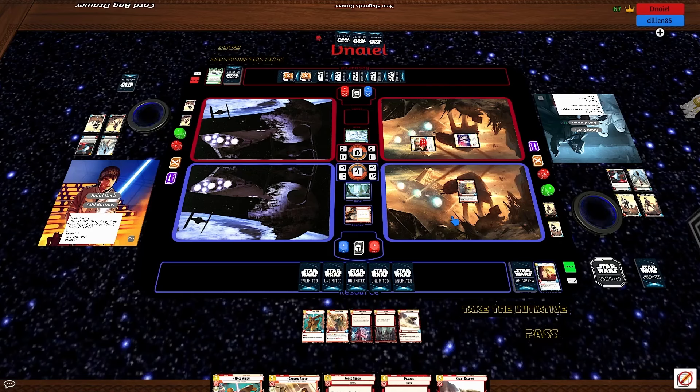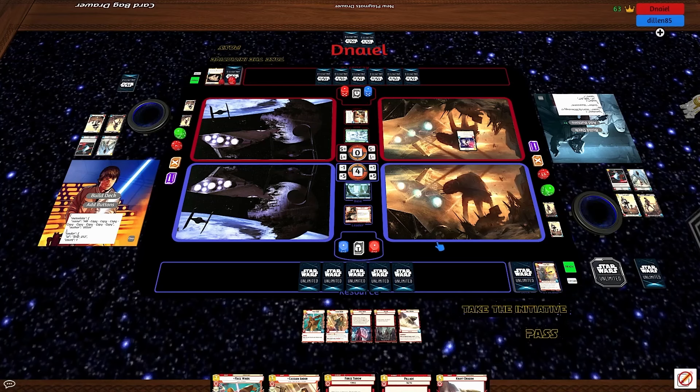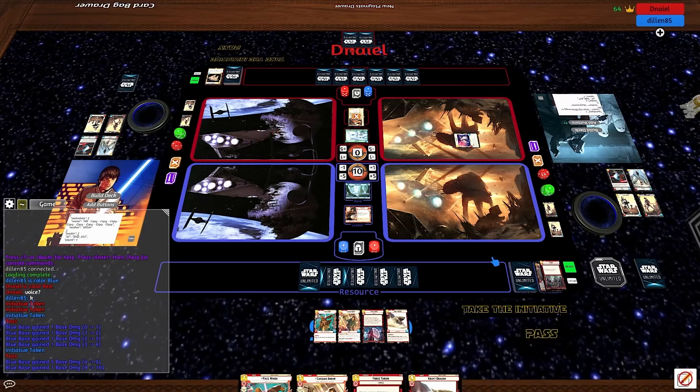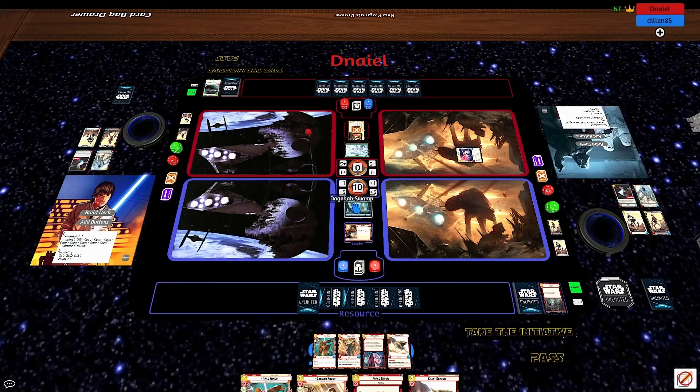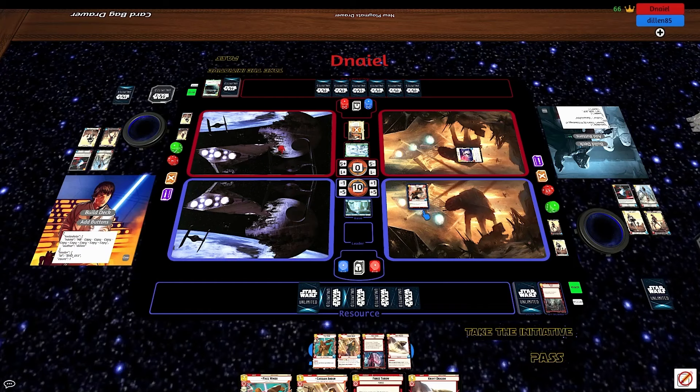Dylan picks up a Pillage, which could be interesting. Danielle resources. He could take the last cards out of Danielle's hand. Dylan does not have an immediate out to this big Han unit. Danielle depletes his resources. Sabine is actually going to go into the Han first — not going to lead with the Pillage at least. Han goes to base, and we are going to see the Pillage. Danielle does not play a card, which means both these cards — Home One and Syndicate Lackeys — are going to the discard pile. Especially that Home One; that's a good hit.